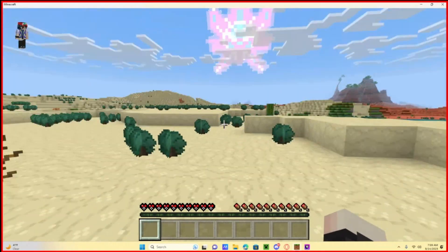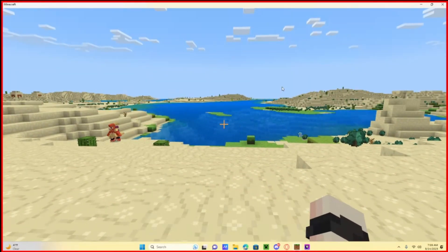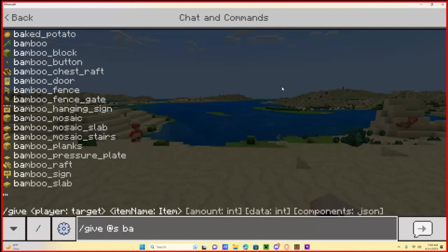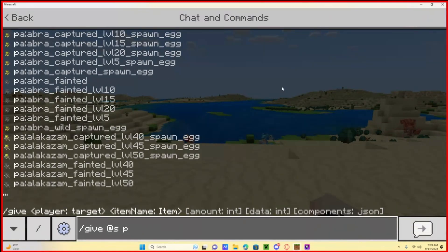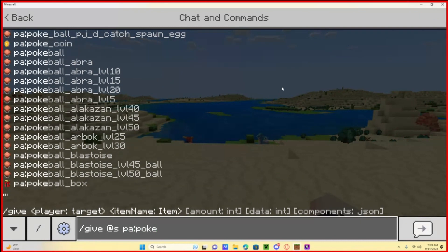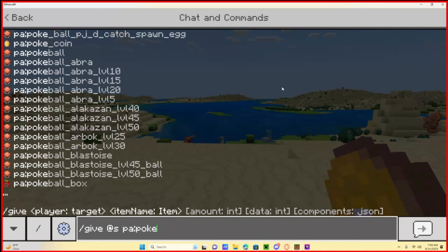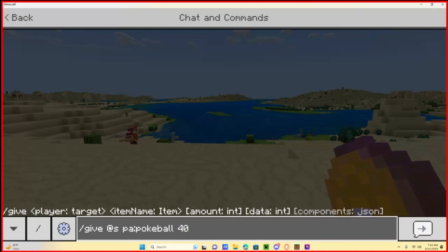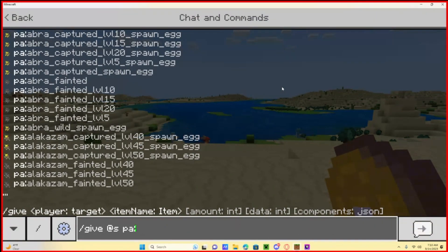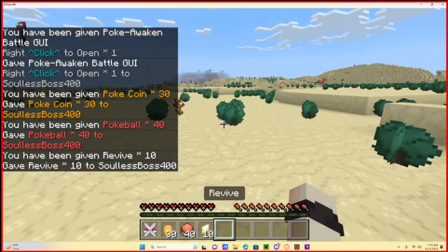We also have the apricorn spawning — it'll require you to use bone meal on them. Now we're going to do slash give at self battle GUI, because you need that. Give yourself your starter stuff: your Poké Coins — you should start out with 30 of those. Then give yourself Poké Balls — I believe I put 40 of those. Then give yourself Revives — you start with 10 of those.